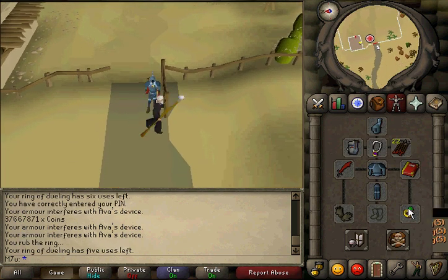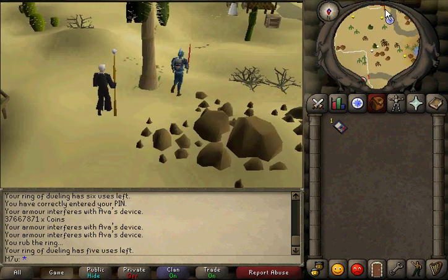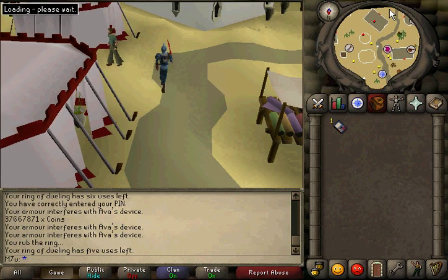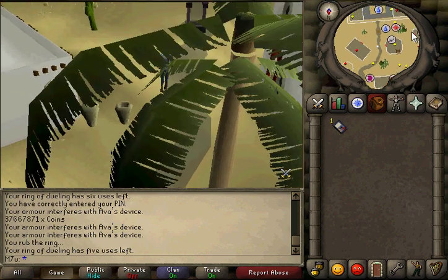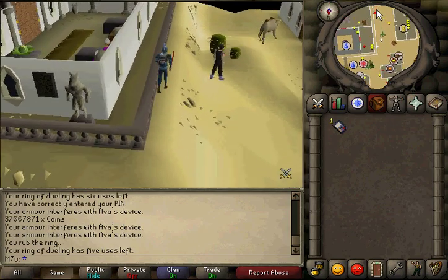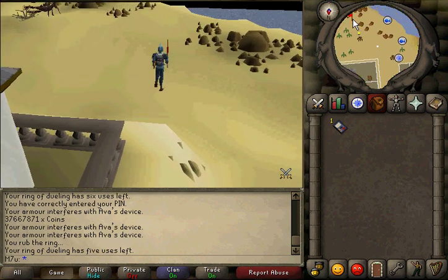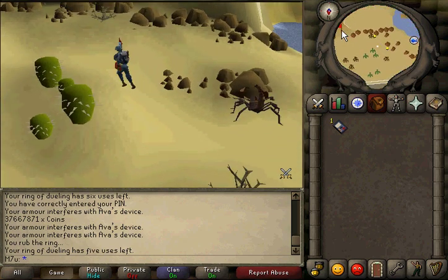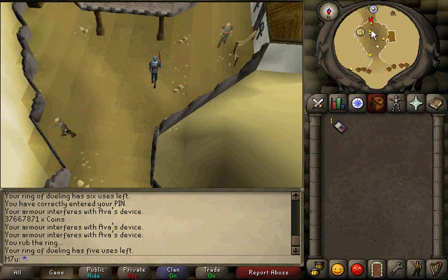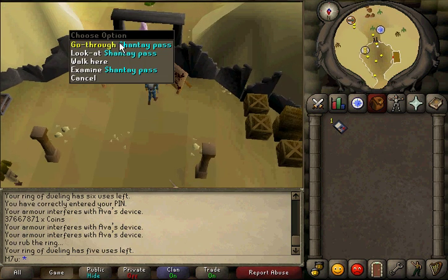Alright guys, right now we're at the Al-Kharid Duel Arena. You're gonna want to teleport here using a dueling ring, or you can walk here. Run all the way south until you get to the Shanty Pass — you run through Al-Kharid all the way down. You come all the way down here to the Shanty Pass and purchase your Shanty Pass if you don't have one. I already have a bunch because I do this quite a lot.